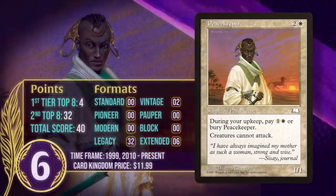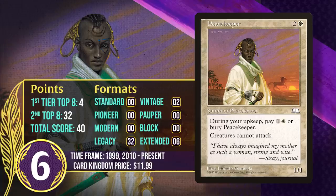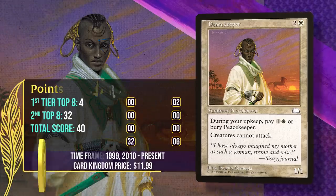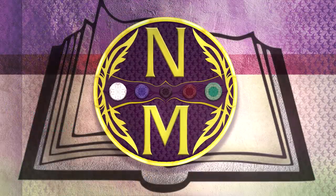Peacekeeper has also gained some points in Vintage, but it's gained the most points in Legacy, where it's almost exclusively played in Death and Taxes — a white aggro deck that disrupts opposing strategies with efficient hate creatures. It's a great sideboard card against Legacy Elves, since that deck usually has to attack to win. Plus, the fact that you control how long Peacekeeper stays around means you can let it go and have a turn where you attack for lethal. Peacekeeper is going to keep gaining points in the future.